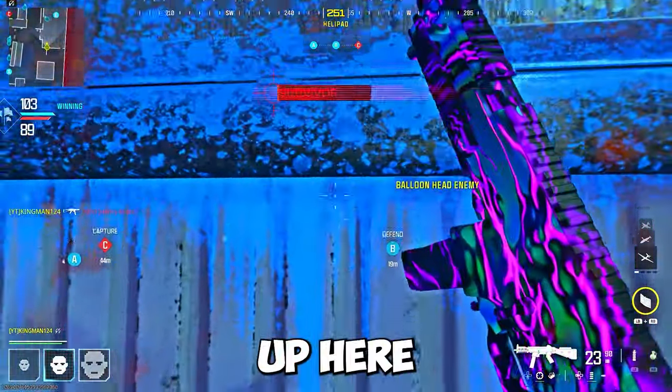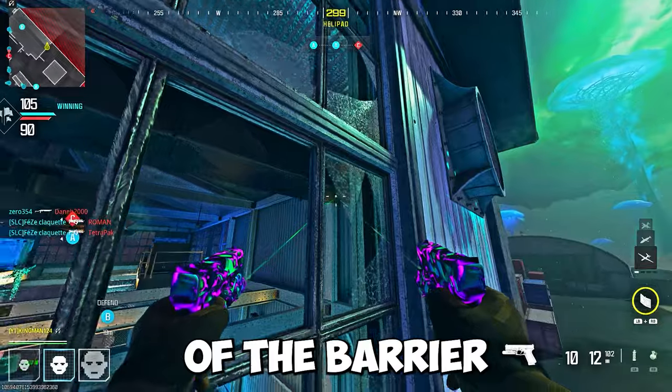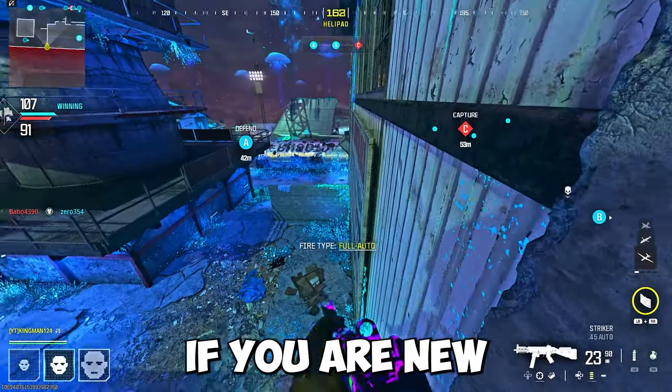Moving on to Scrapyard — if you run and jump up here and climb up onto this sign, you can then run and jump on top of the barrier and just chill up here. There are no extensions I believe, but you can just chill up here. That's it for today's video.